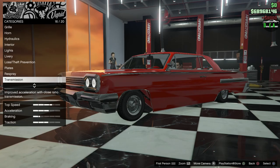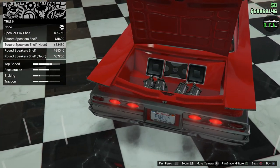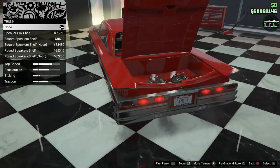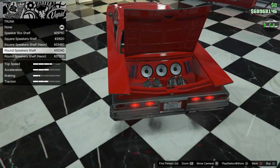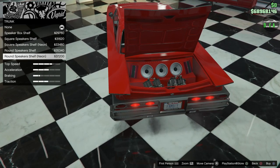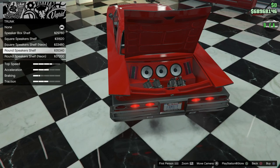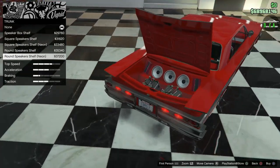Transmission. Speaker box shelves — you can't unsee the fact that it's a lowrider. These upgrades are kind of concealed; from far away you think it's not a fully custom crazy car, but then you open all the doors and you have these crazy custom options. I think we'll do the neon shelf — why not?